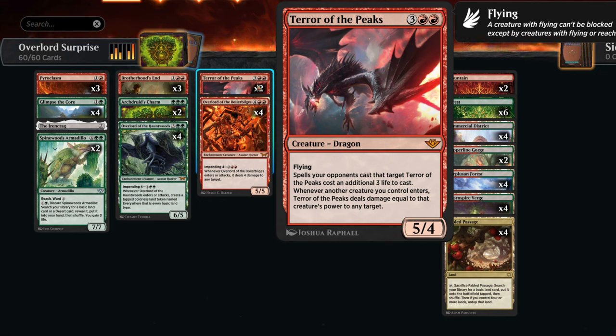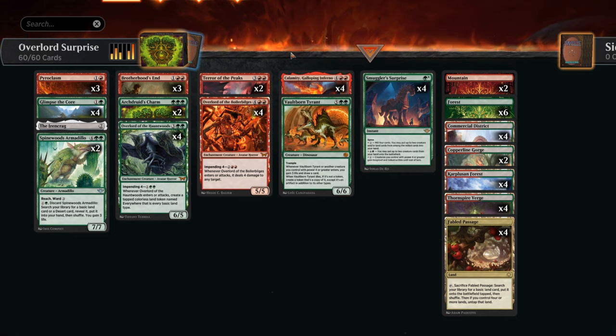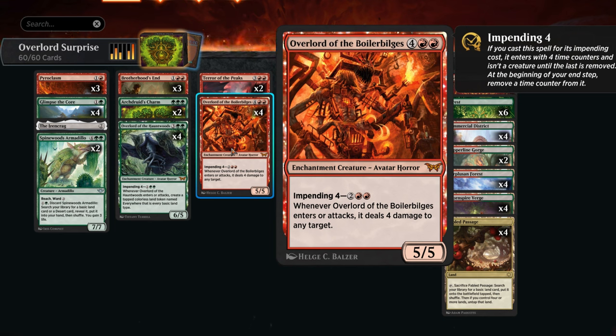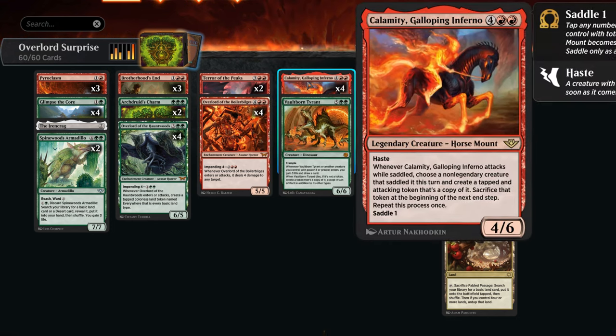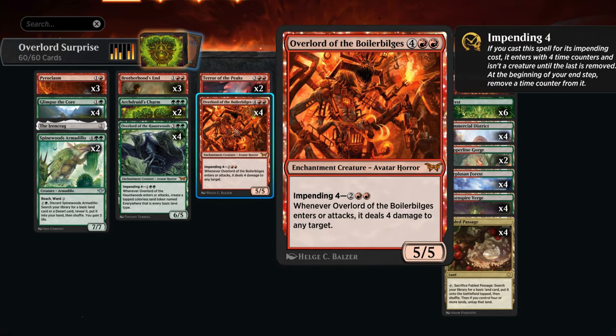Now we still have a few copies of Terror, but it's not always the best card to hard cast for 5 mana, since it's likely to get removed and doesn't always have an immediate impact. Instead we now have access to the Red Overlord, which we can impend for 4 mana to deal 4 damage to any target, giving us a little bit of interaction. But we can still cheat it into play with Smuggler's Surprise alongside Calamity, deal 4 damage when it enters, then saddle, attack, make more copies, and that's usually going to add up to at least 20 damage.